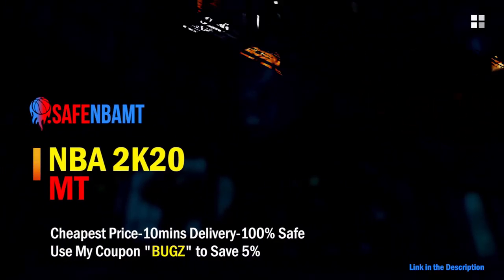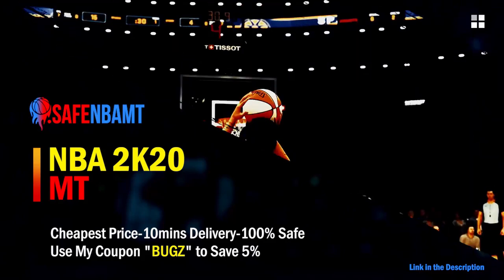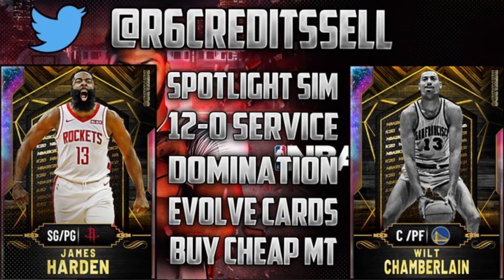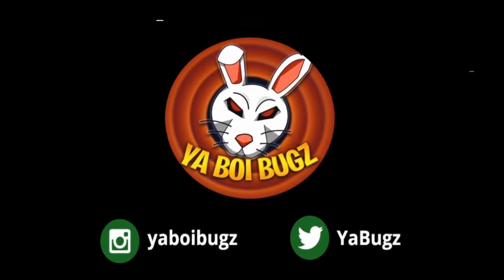If you want cheap, fast, and reliable NBA 2K20 MyTeam coins, head over to nbasafe.com and use code BUGS for five percent off at checkout. If you guys want some cheap MT, make sure to hit me up on Instagram and Twitter for the fastest and most reliable purchase on the internet right now.